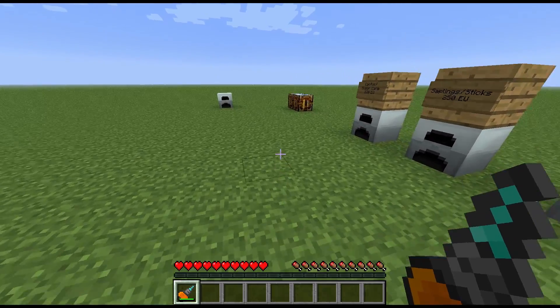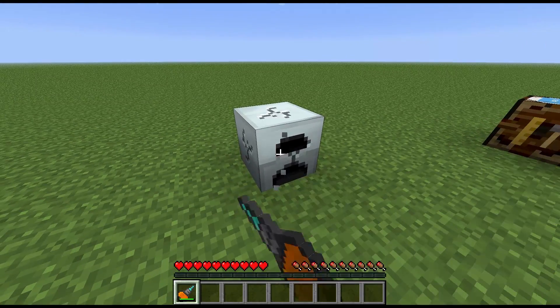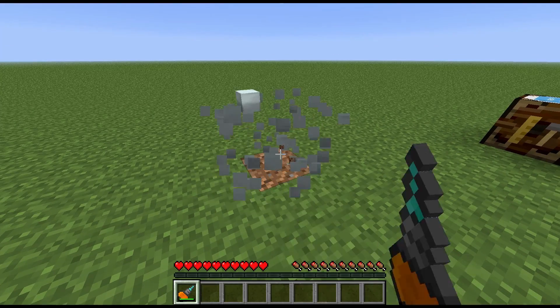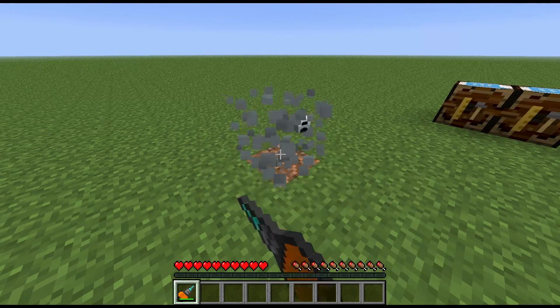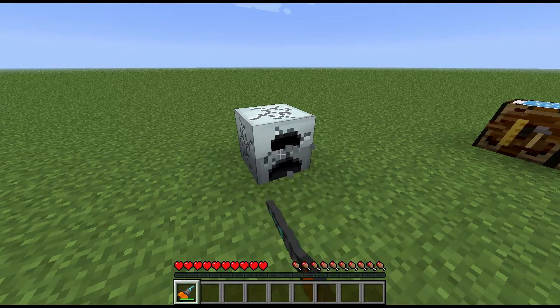The other thing to note is that if you break the generator with a pickaxe or drill, you will actually get it back — there's no chance of losing it. You'll always get the generator back, so you don't need to use your wrench on this.